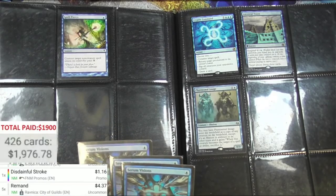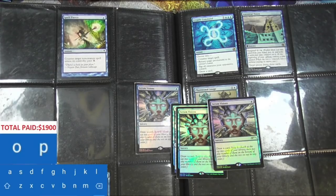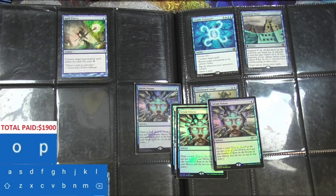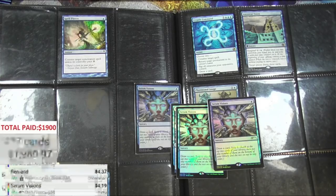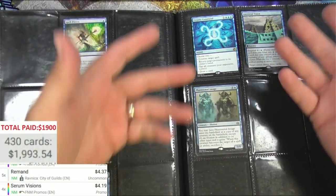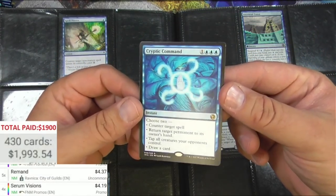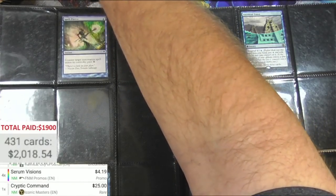This person liked to collect the more premium versions. The foil is hard to see through the sleeve so I don't have to do it manually. Serum Visions — this is going to be Friday Night Magic promo. There it is. Promo — get out of there — $4.19 for a play set of those. There we go, we're on our way again. Another Rejection, a Cryptic Command from Iconic Masters — I love the art on this, I really do. And at $25 I like that card a lot as well.